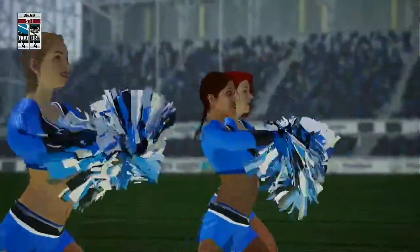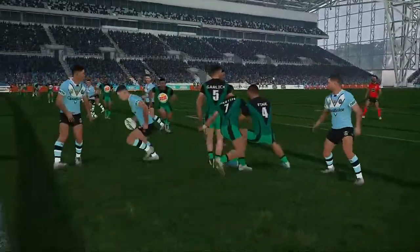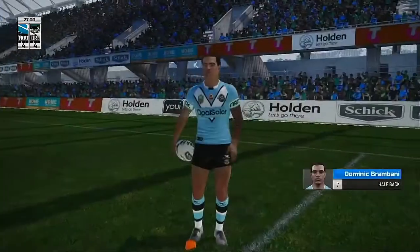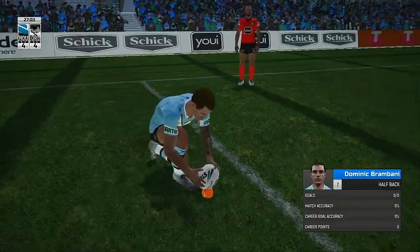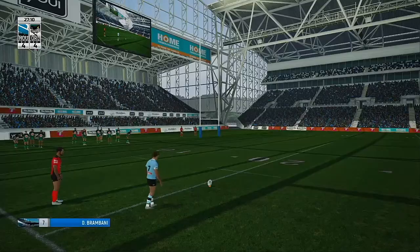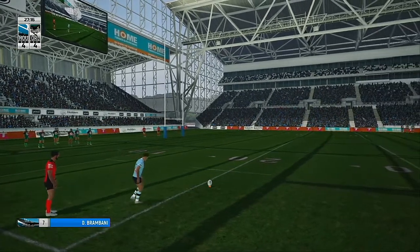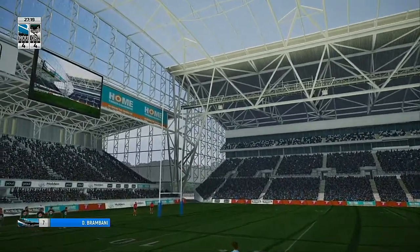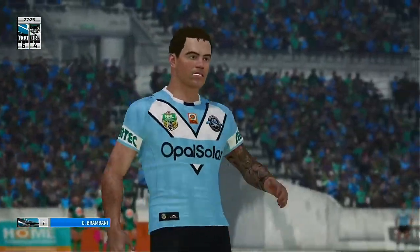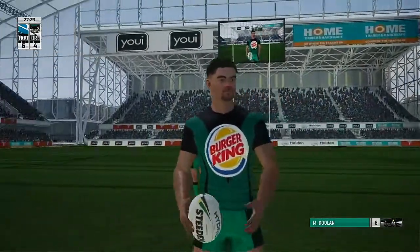Big Ant are in for their first try. That's his first try of the match. Big Ant will be stunned at how easy they scored this try — the opposition were dropping off like flies in defence, and in the end it was just a simple stroll over the try line. There's two to be had here with this conversion. And that's a great kick from out one. Big Ant leads 6-4.